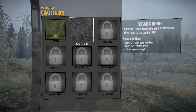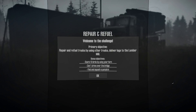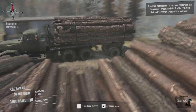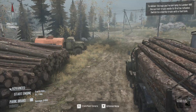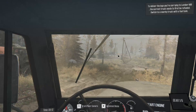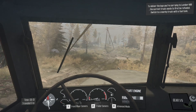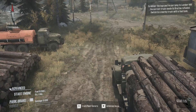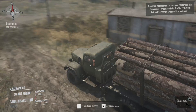I'm going to do a challenge here — repair and refuel trucks using other trucks, and deliver logs to the lumber mill. The bonus objectives are: scare 10 birds with my horn, don't drive over the bridge, and squash a pumpkin. The camera in this game is interesting. I've played one challenge and it took me a bit to get used to it. It stays focused on the vehicle but lets you move around to a preferred position — to the side, a little above it, a little behind it. It's a little difficult for me to handle, but if you played the first game you probably won't have a problem.